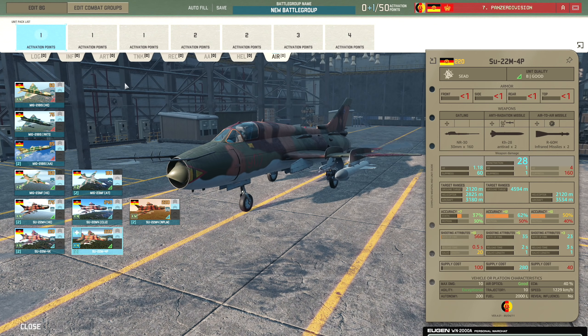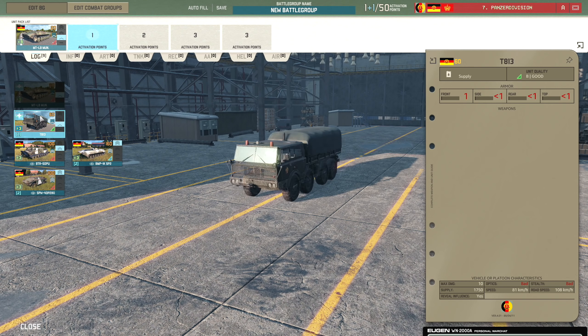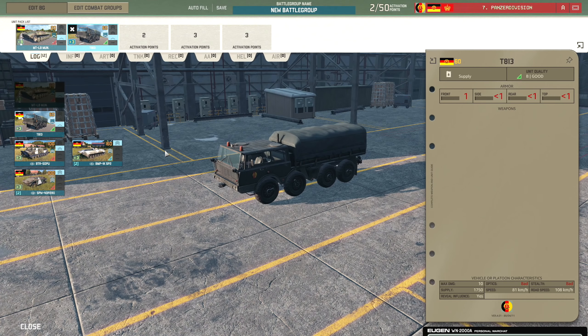That's all the units in the 7th Panzer Division. Now we'll put together a quick deck. In logistics, we're bringing in the MT-LBs since they're easy to dot around - great for reloading man-pads and repairing small bits of damage. Then the T-813s for major supply when you really need major repairs or reloads, particularly for rocket artillery like the RM-70s.